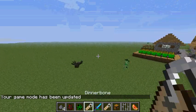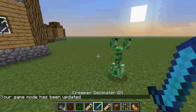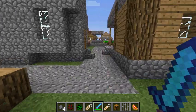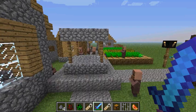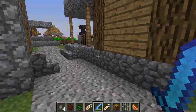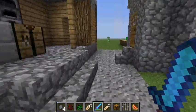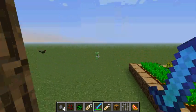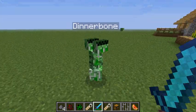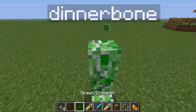That's basically all there is to the Easter egg. If you name a mob Dinnerbone, they will appear upside down. If you don't get this Easter egg, it's because I believe Dinnerbone's original skin in Minecraft was an upside down skeleton or something like that — his skin was basically upside down. So I'm assuming this is what this easter egg is based off of.